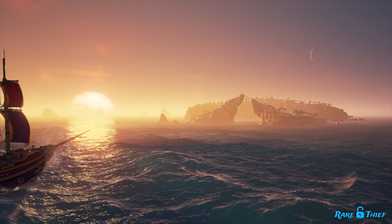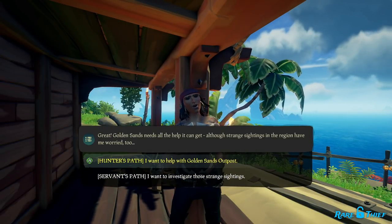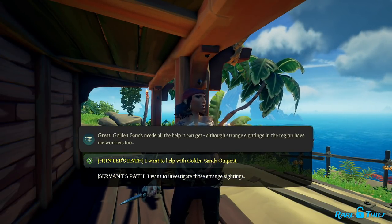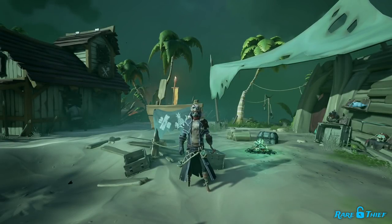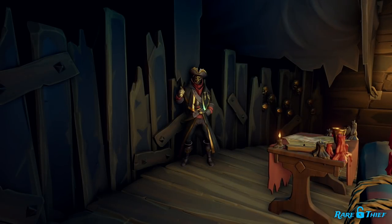So now that we know what's at stake, how exactly do we choose a side and vote for what happens to Golden Sands? Well, the Lost Sands adventure is divided into two paths, each path influencing the fate of Golden Sands one way or the other. The Hunter's Path will have you siding with Merrick as you rebuild Golden Sands, while the Servant's Path will have you siding with the Servant of the Flame as you work towards making the Outpost a barren wasteland.